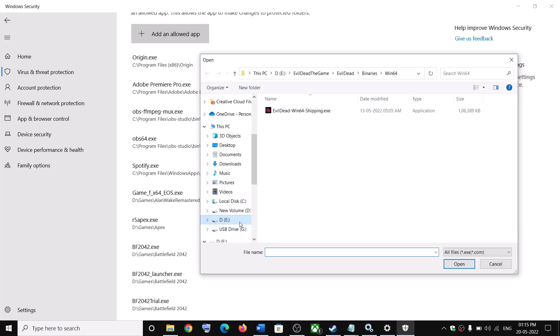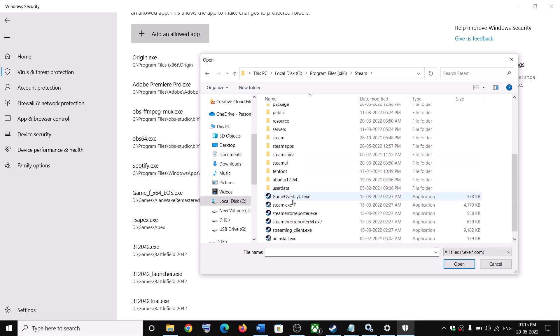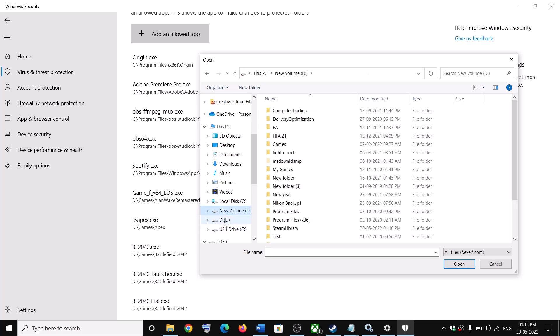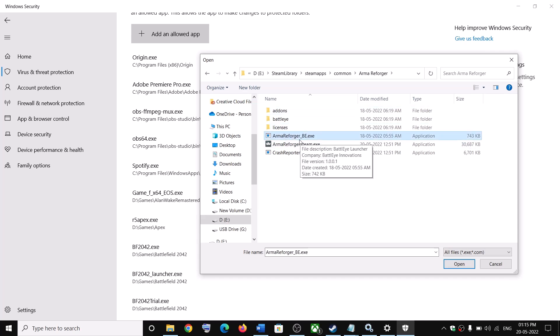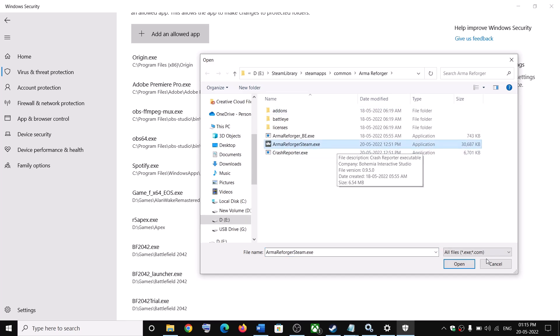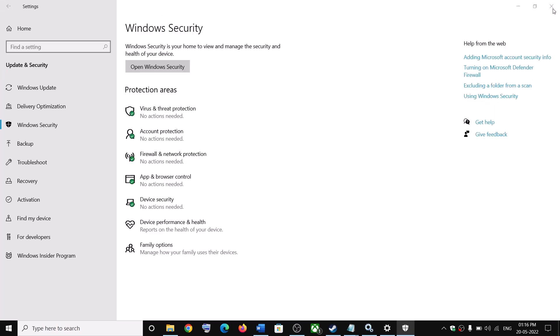Go to the game installation folder — it may be in C drive. Select C drive, then Program Files (x86), open the Steam folder, then SteamApps, then Common, and find the game folder. Select the game exe files: first select ArmaReforger_BE.exe and click Open. Then click Add an Allowed App, Browse All Apps again, and this time select ArmaReforger_Steam.exe, click Open. Once the game is added, launch the game.